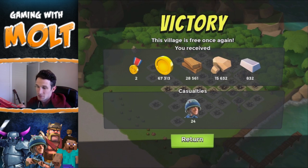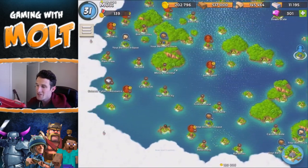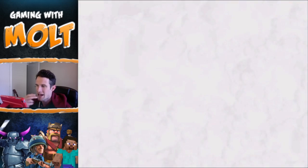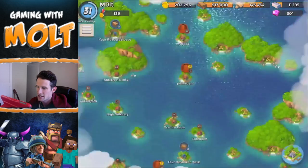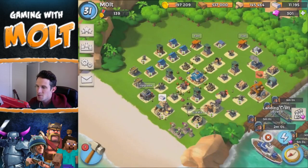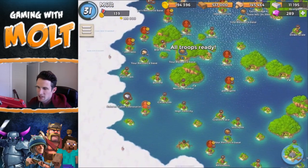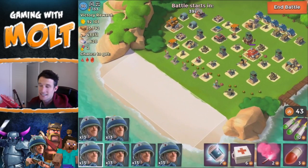We lost 24 of them, which is actually a pretty good amount to lose, so we definitely completed the challenge. Let's see if we can do one that has more defenses around it. This one's at level 31, so let's go back, train them all up again, and then we're gonna go over to this level 30 right here and attack it.